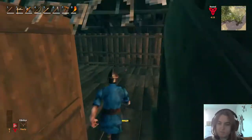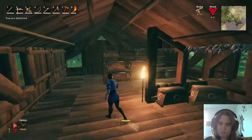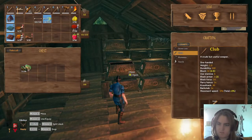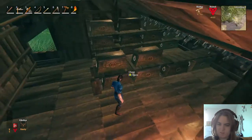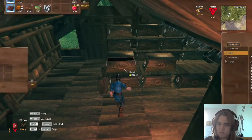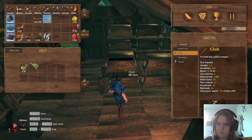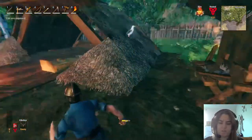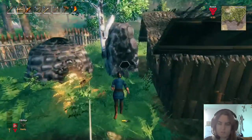Burn the grass. I need some ore. I'll just smelt like half of what's here — maybe not five of those, maybe like three of these and then like three of these, just to see what the crafting options are. Then I'll make my decision of what I'm actually gonna do.